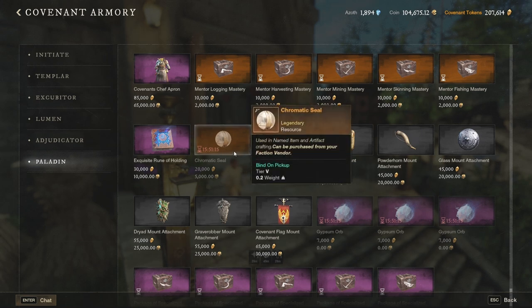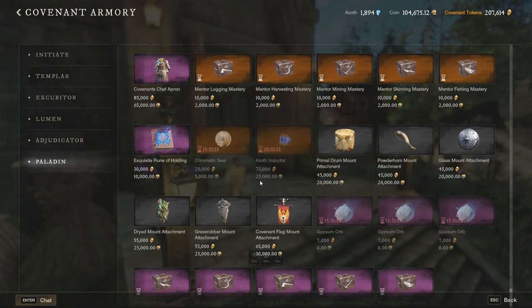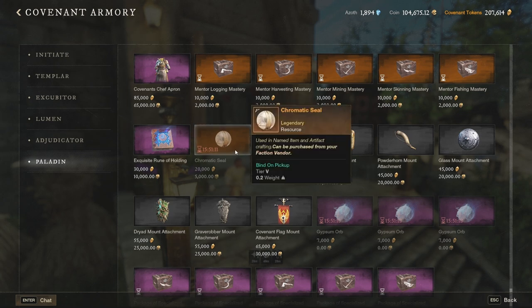The chromatic seal has a one-day cooldown, not one week like the azoth inductor. This one is necessary to upgrade your gear, named items, or even artifacts. It's a valuable item, and definitely in the very beginning it would be great if you can stack one of those every single day since it has a daily cooldown.